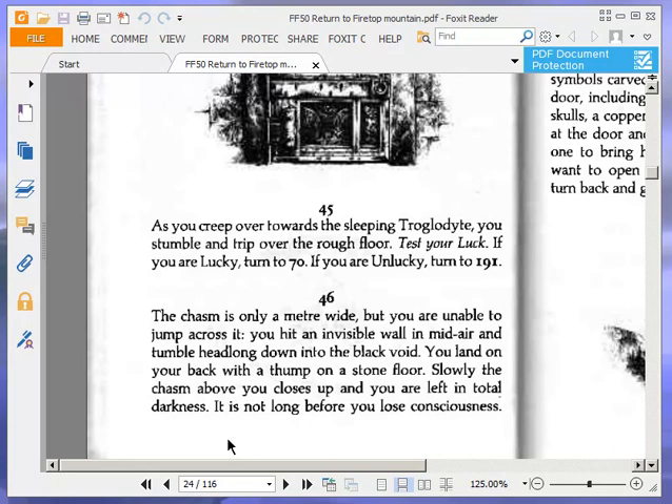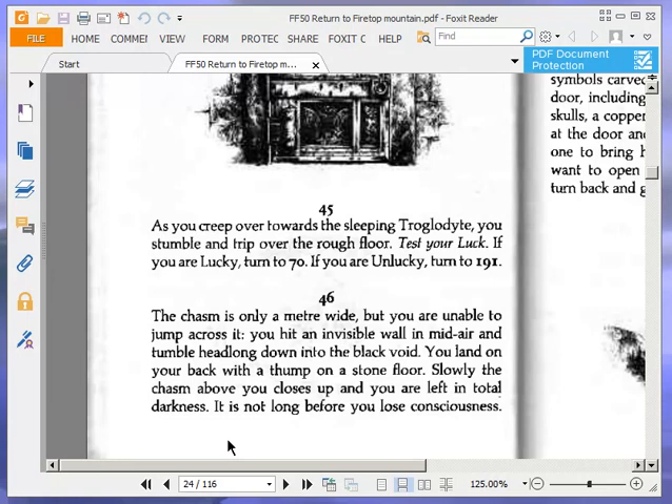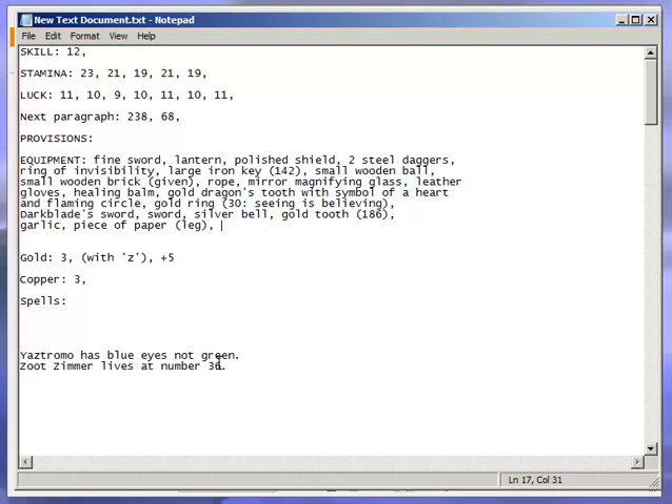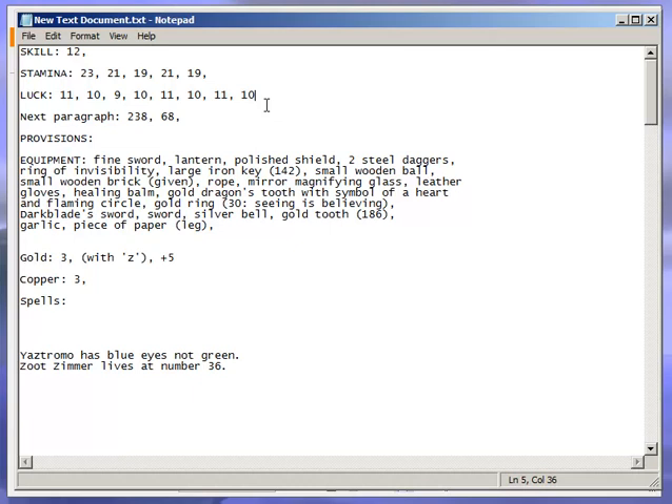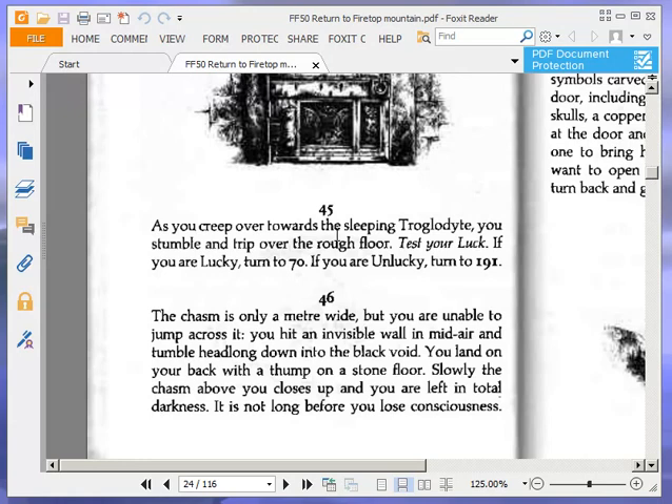As you creep over towards the sleeping troglodyte, you stumble and trip over the rough floor. Test your luck. If you're lucky, turn to 70. If you're unlucky, turn to 191. Our luck is currently 11, so we need 11 or less on both dice. We get an 8, so we were lucky — but we still have to use up a luck point as always. Down to 10 again. So we were lucky and we're turning to 70.